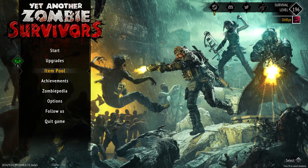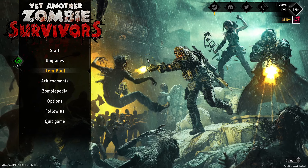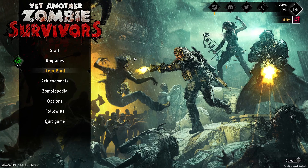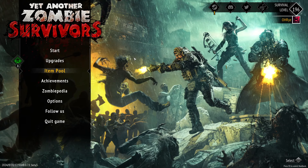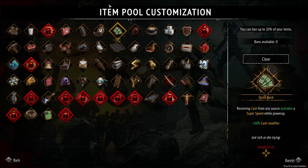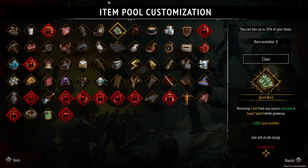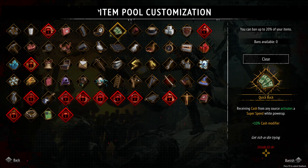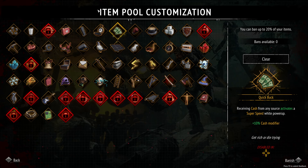Today we are going to run probably one of the more interesting builds we have run so far. This game, the new items — there is a ton of synergy between these items and I think it's very cool. However, some of them we have never really run before because they kind of don't really seem that good. So we might as well try it. We're going to run a magnet build today.